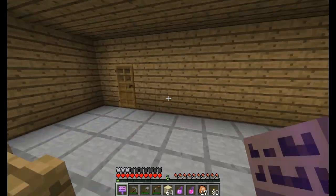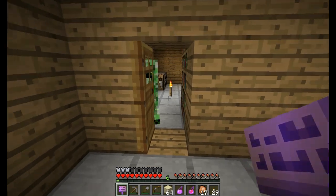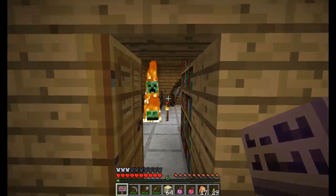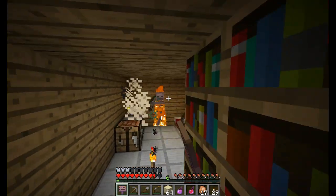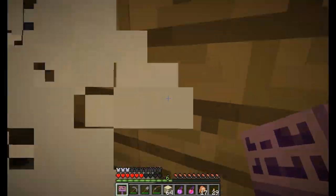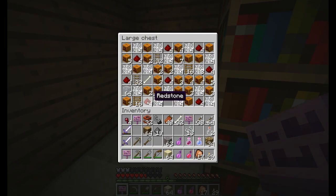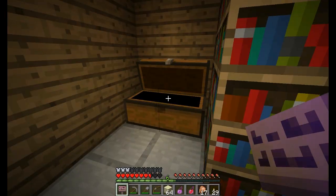Let's see if there's anything else useful. Hello Mr. Skeleton — two skeletons, okay, I'll take you both on. Alright, a double chest! Pumpkins — that's cool. Got some ladders. I probably won't take much of this either. I can come back for all this stuff as long as I make it safe in here.